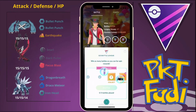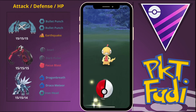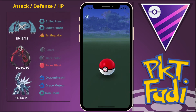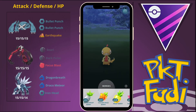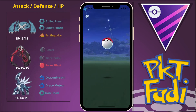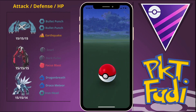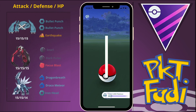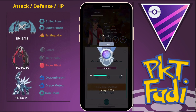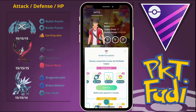We collect our rewards — we get the Scraggy. Definitely want more XL candies of those; it is amazing in the Premier Ultra League. Overall, like I mentioned, this is going to be the last Master League video of Season 7. If you enjoyed this video please let me know — I can't wait for Master League to be released again, it is my favorite league. I don't really enjoy the lower ranking cups as much but I'll play them. We quickly collect our rank rewards — we are getting up there, not quite enough to get to Expert this season, hopefully next season we will. Please remember to like, share, and subscribe, and I'll see you again next time.